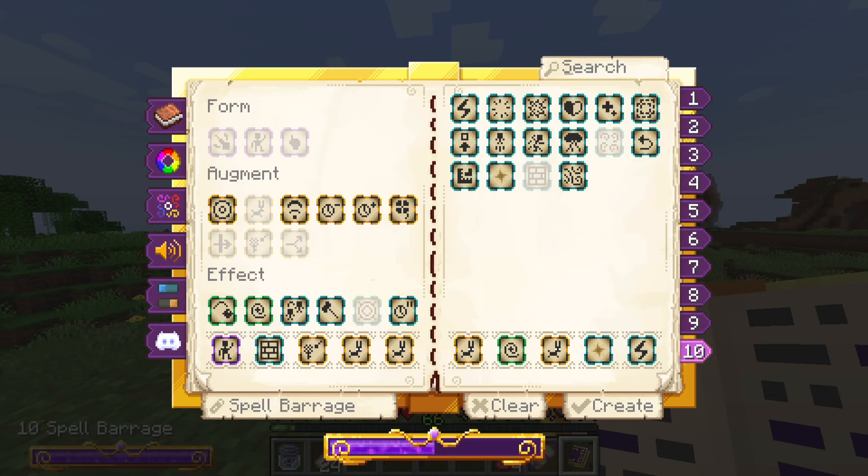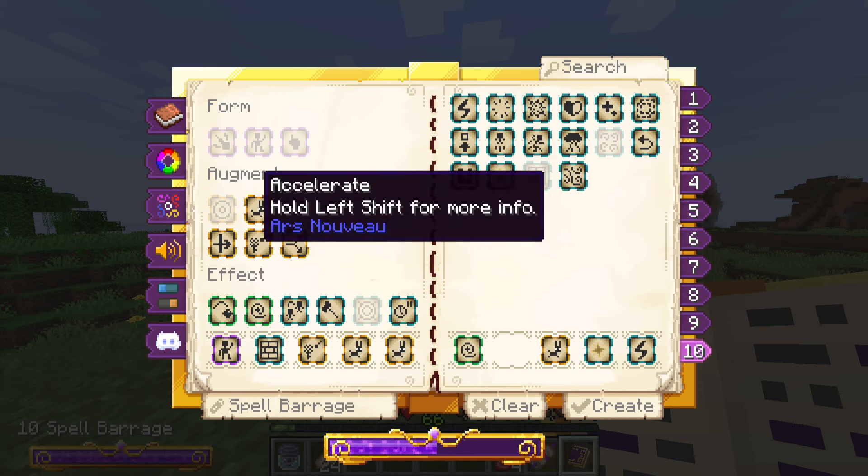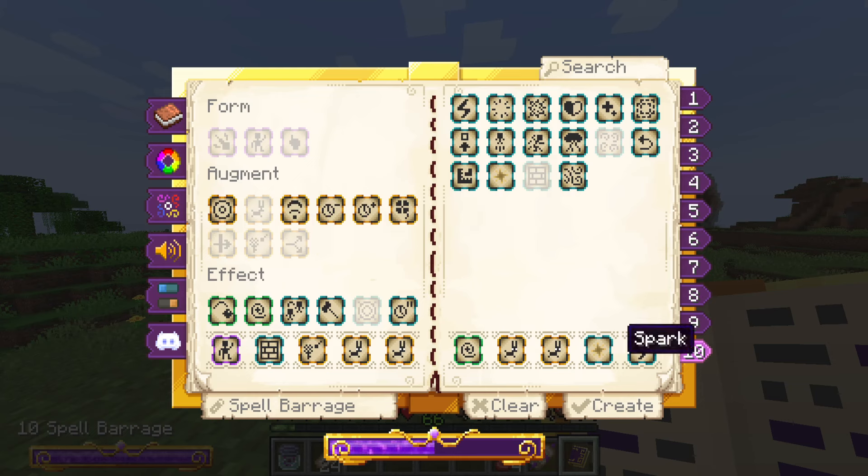This one I found is called Spell Barrage. Here's the formula that I use: self, wall, sensitive, three accelerates — actually I'm going to change that right now because I like it this way. And spark, discharge, but you can change your suit to anything you want.